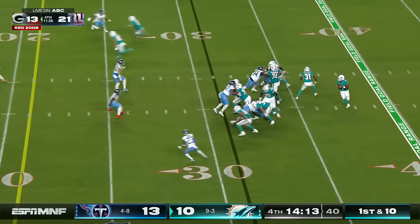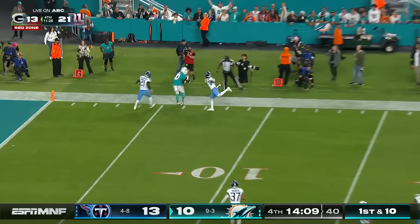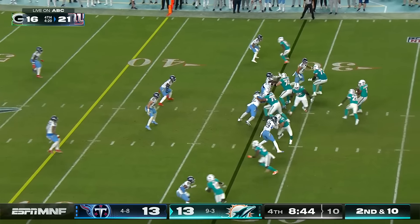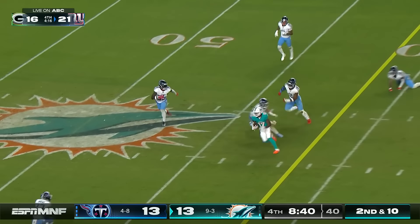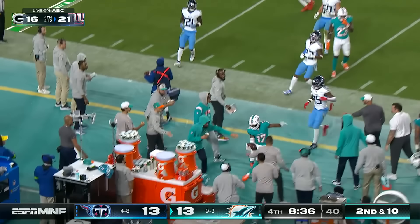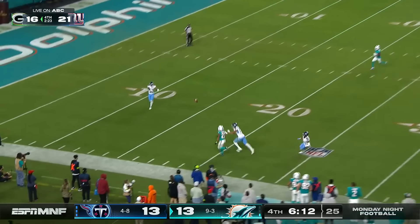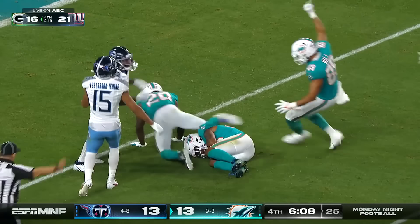Tua scanning downfield, Tunga by Loa steps up and flips it high — catch made by Ingold. Tunga by Loa looking across the middle — it's Waddle who's got it — right into traffic — didn't matter — Waddle makes the catch, first down across the 45. Haley's punt is away and Garrow decides to field it — and mops it — and Miami takes over at the six.